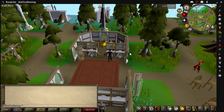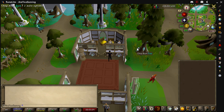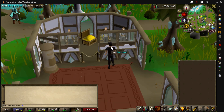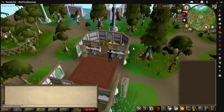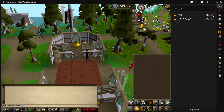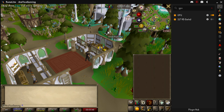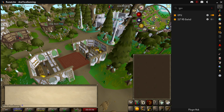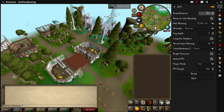You can't talk about top RuneLite plugins without mentioning the GPU plugins. The first is the default RuneLite GPU plugin. The RuneLite graphics look very dated — they have a certain charm but can look jagged and janky, even in newer areas like Prifddinas. The GPU plugin makes everything a bit cleaner and smoother, and the view distance is massive compared to the default. I have my draw distance set to 90, and I also have fog enabled.